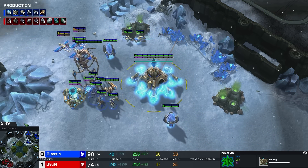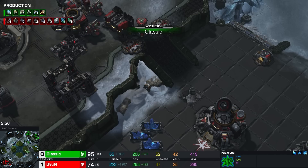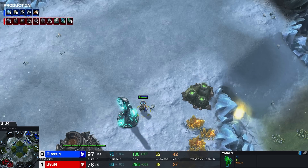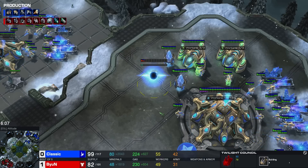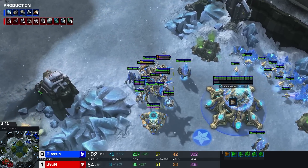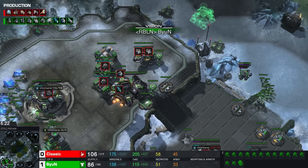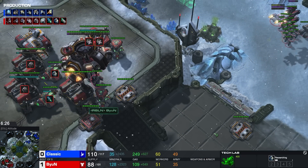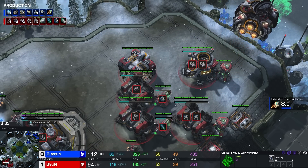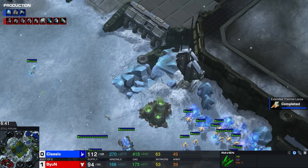Classic wouldn't completely surprise me if he adds a really quick fourth base — this is something he has done in the past when scouting a quick triple CC, which he is aware of. It's a nice spread of these Pylons as the Probes move towards watchtowers. Twilight Council and a Forge are the most likely follow-ups here. Then the question is when is the fourth base going to go down. There was no Observer. Wait — why did he scan his own main base? That must have been a misclick. I think he wanted to start Combat Shield, which has the C hotkey, just as Scan is also the C hotkey. That has happened to me in the past — a little bit unfortunate.